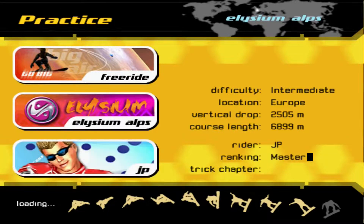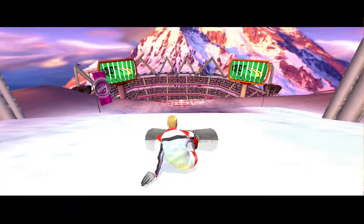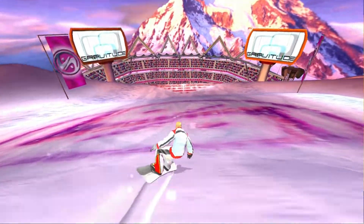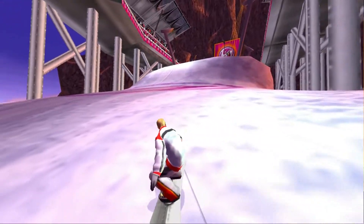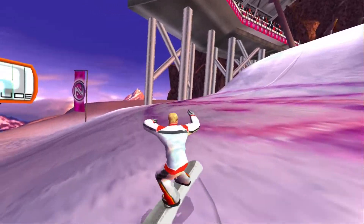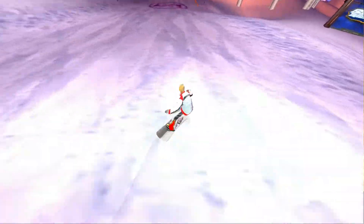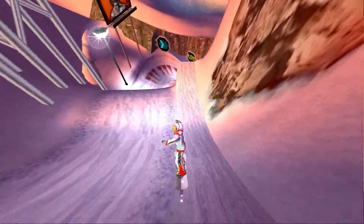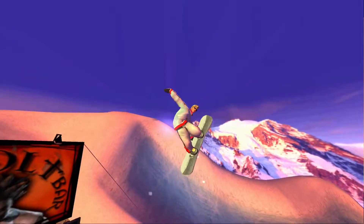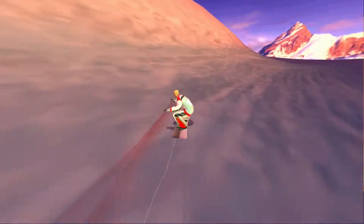If what Sly said is true, then by using these settings the snow should be fixed — and by god, it is! Oh my god, the snow is white! This snow — look at this, it's actual snow! It looks like snow! And I'm not noticing any major frame drops. I am noticing some stutters, which is a bit more forgivable because they only last for a moment. But oh my god, this is awesome — Elysium Alps just looks like how it should on PS2.